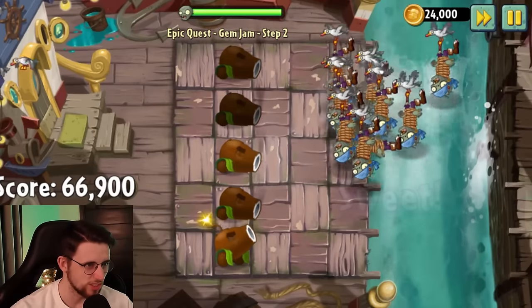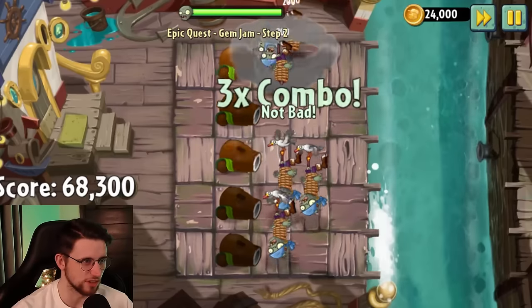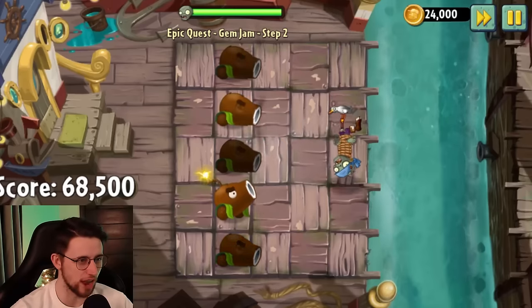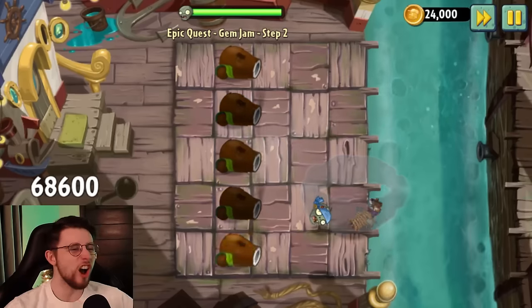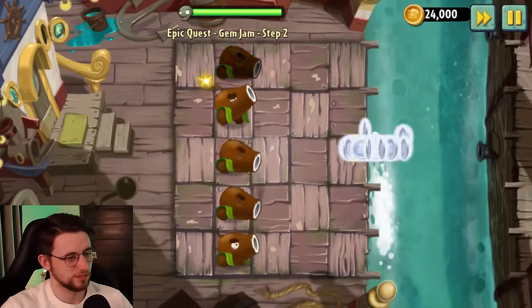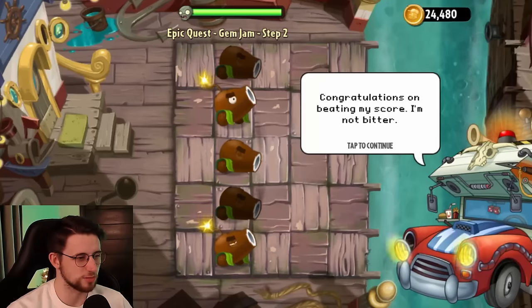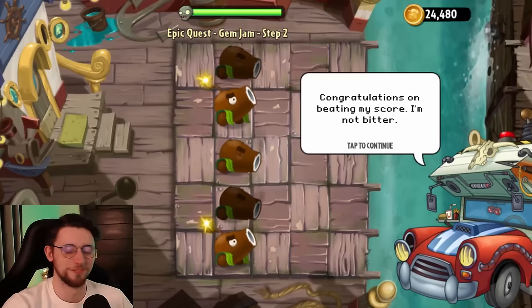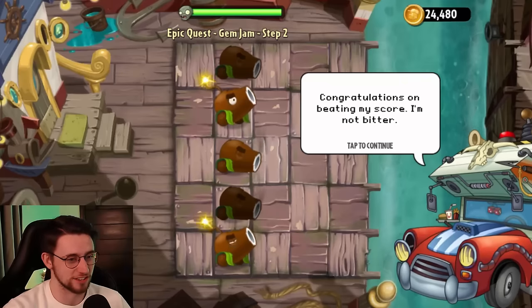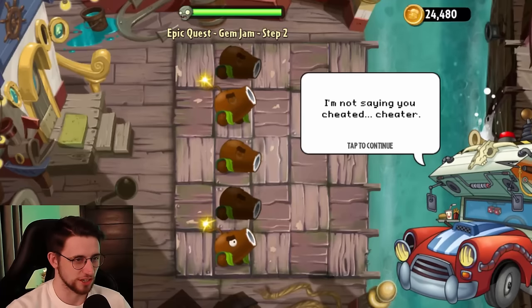Make it to 69,000 because funny number. Oh, so close — 68,000. You go over, hit you up and been like, you want a 68? How would you 68? That would just be like 69ing a snowman — that's what a 68 is. Congratulations on beating my score. I'm not bitter. I'm not saying you cheated... cheater. Enough bickering — we've got gems to save.